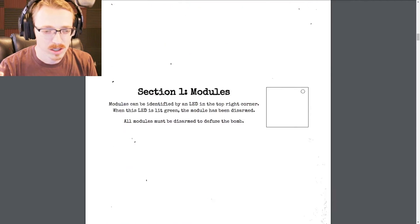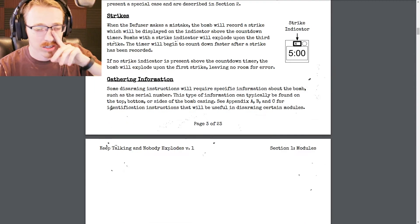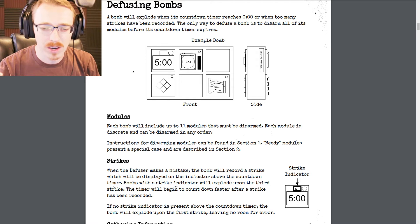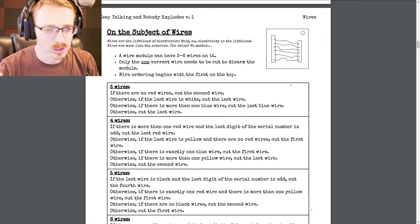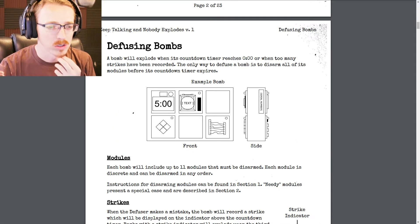Remember, one small oversight and it could all be over for Derek. No pressure. If all goes to hell at least you get to go home — it'll be quick for me. Let me know when you're ready. I was just looking through here — it's giving me a quick overview on modules and the strike system. Above the counter there's a box with X's — if we get something wrong a strike is given. Some bombs have fewer strikes to detonate, some have more. I think I'm ready. Five minutes, three modules, three strikes starting.